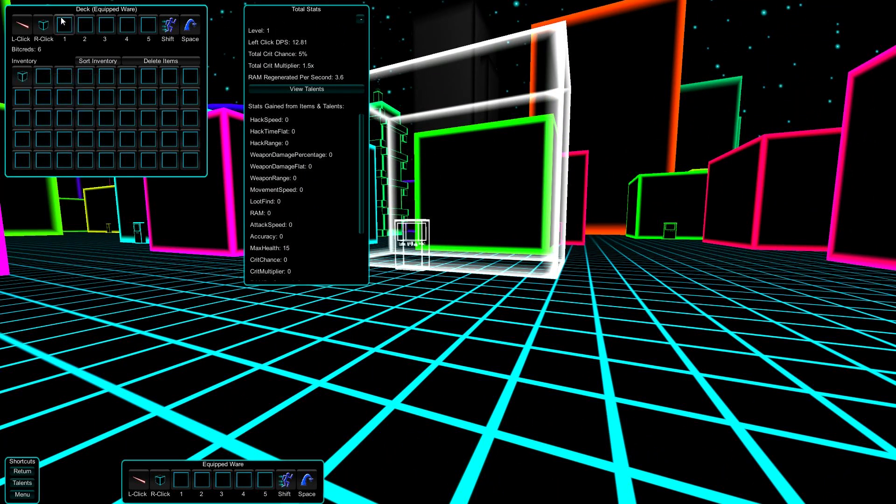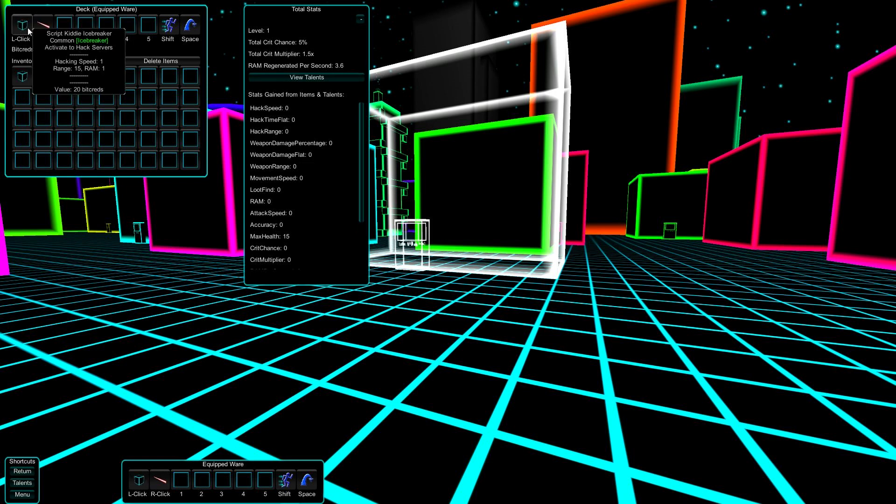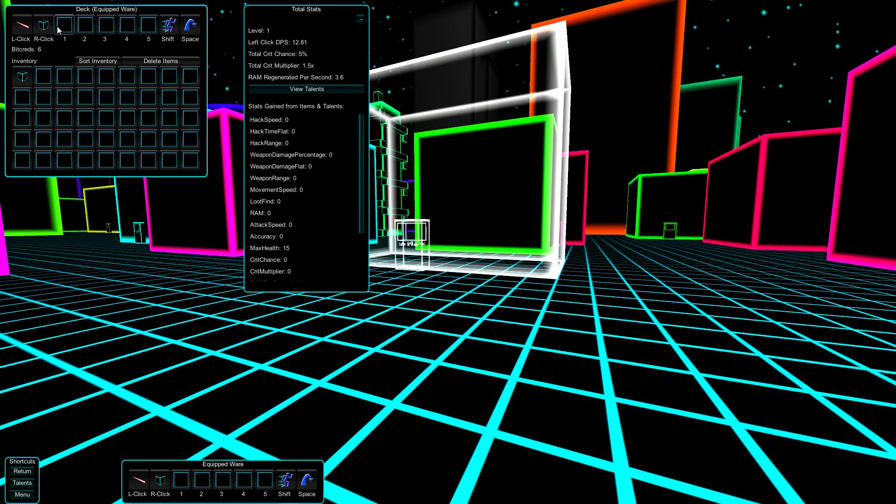Whenever you hack a place, a little question mark will drop down which will be your loot. We got a hack item — this is your hack item on right-click. You can put this stuff anywhere; you could move it to left-click or number one. You have to use the number keys to use weapons in those other slots. This is a Script Kitty Icebreaker — it's common and we use that to hack the servers. They have various stats, for example range. If they have a higher range, we can hack further away, which gives us more room to run away, because if we pass that green wall it ends the hacking prematurely.